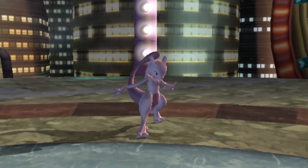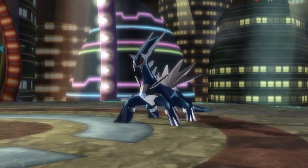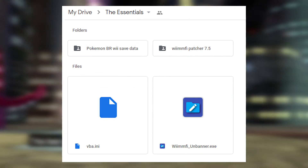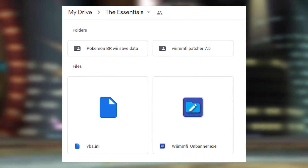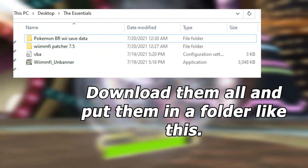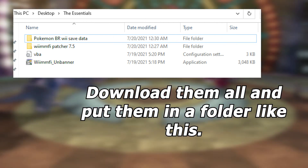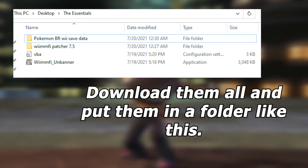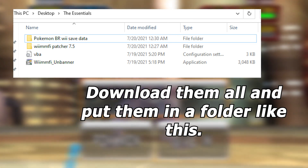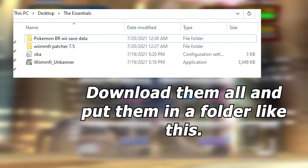Good, you have the latest version of Dolphin. Now in the description box there is a Google Drive link that will lead you to the essentials folder. I put together a folder of all the tools you will need to patch your emulator and the game so you can play online. You have the save file, the unbanner, the patcher, and the vba.ini — these are all super important. Go to the Google Drive link and download everything.